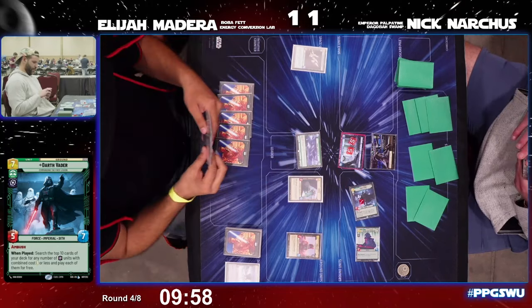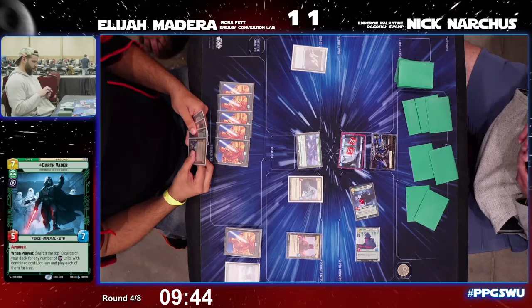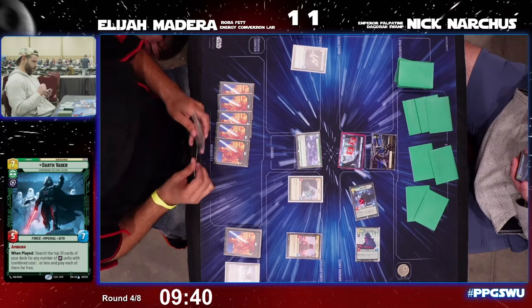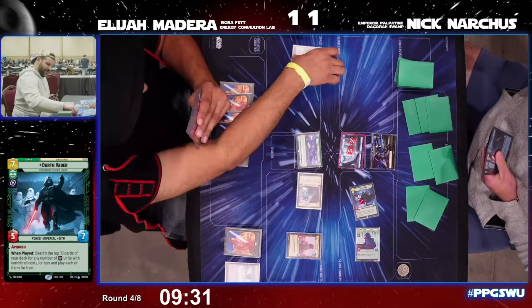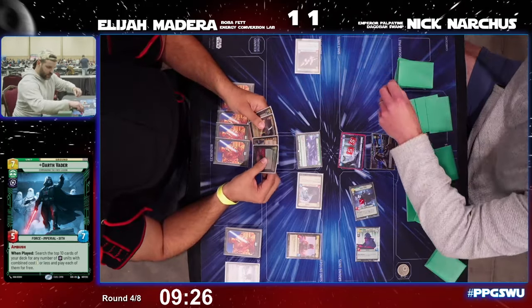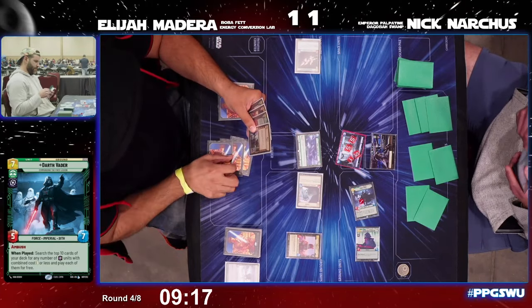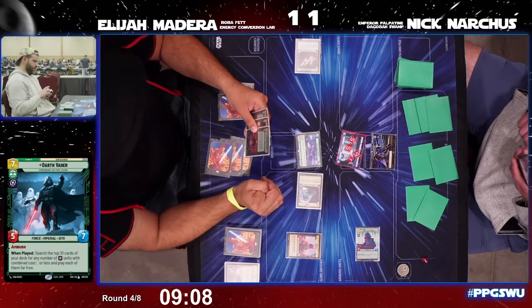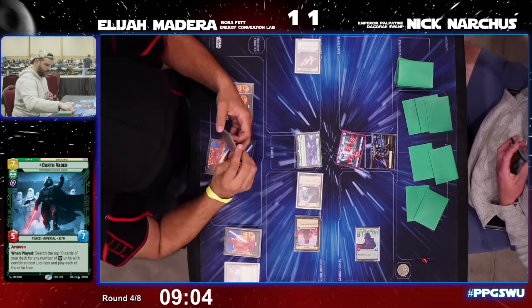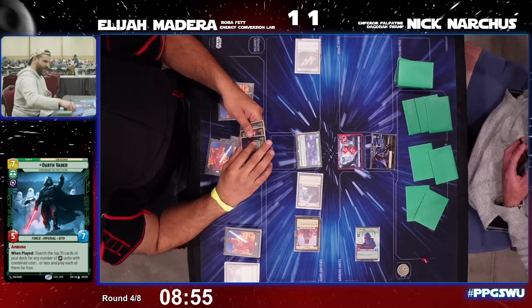Darth Vader ambushes into the Viper Probe Droid, Super Laser Technician comes into play off Vader's ability. The play goes back to Elijah — he attacks with everything. Nick takes three from Star Viper, three from Greedo, then the Waylay puts Vader back to hand. Boba goes into base for four as well. Nick needs to ready a couple resources off the attack trigger from Boba.